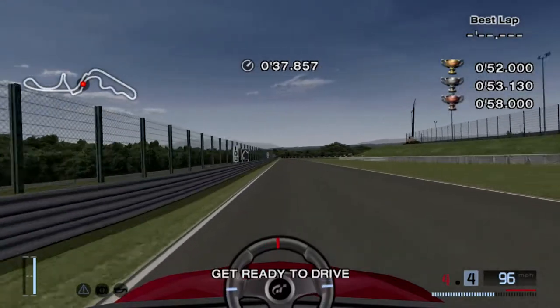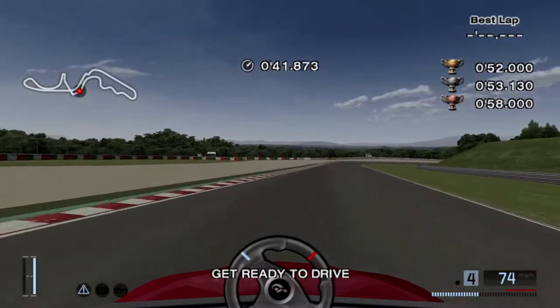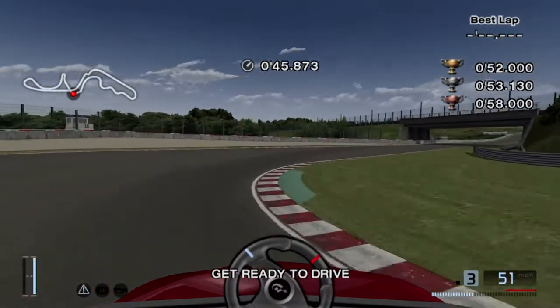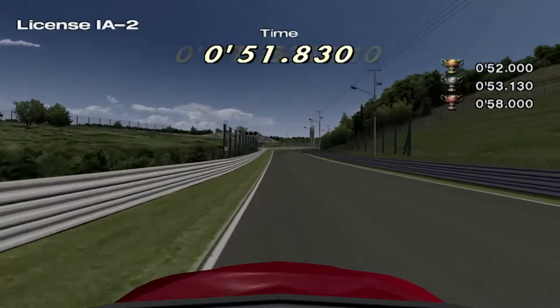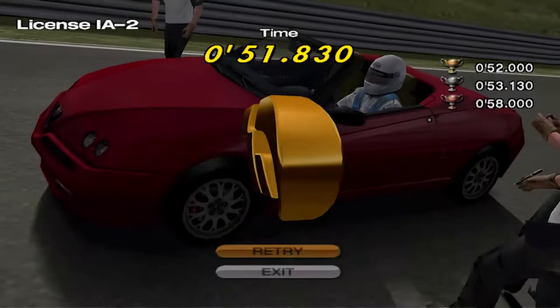Approaching the kink, where you want to use just a little bit of brakes, but not too much. Don't go out too wide, because if your right side of tires gets in that green stuff on the edge, it's gonna fail you — it doesn't count as pavement. But yeah, first attempt, pretty easy.